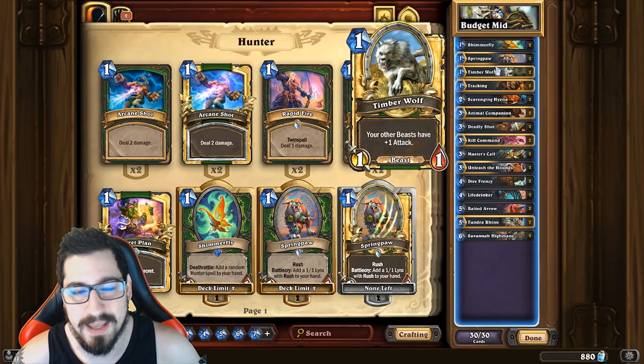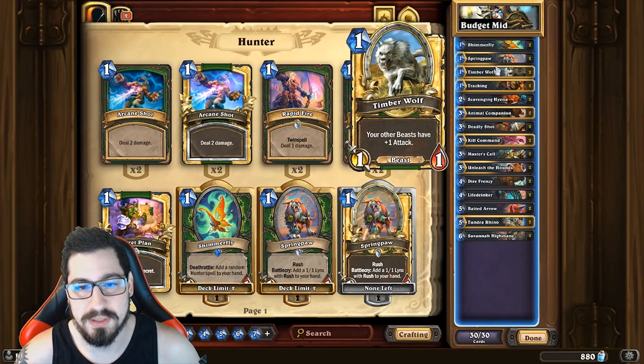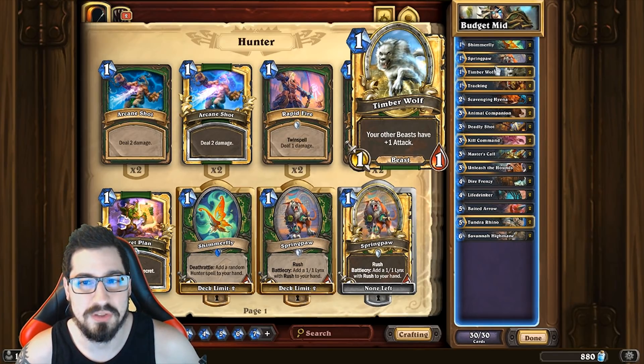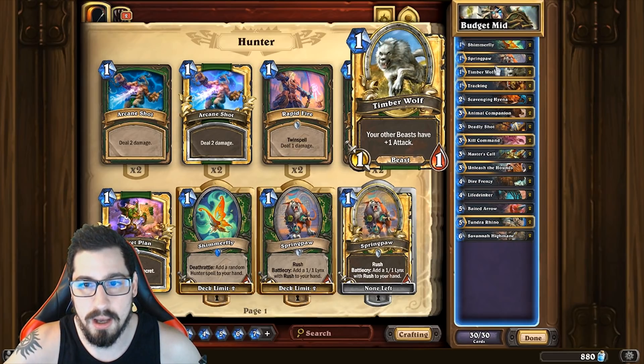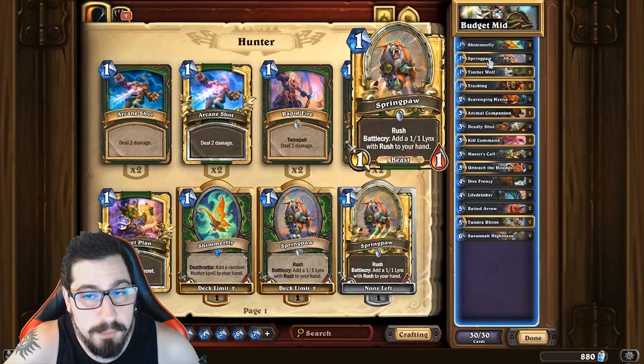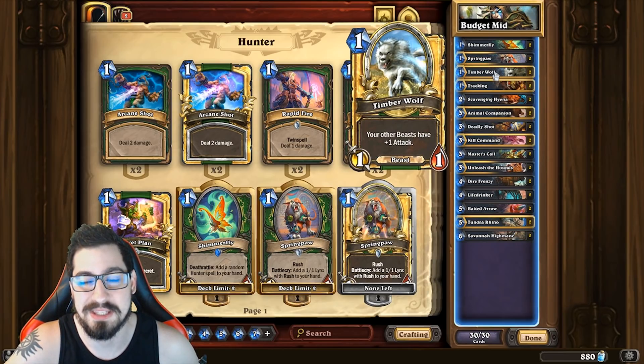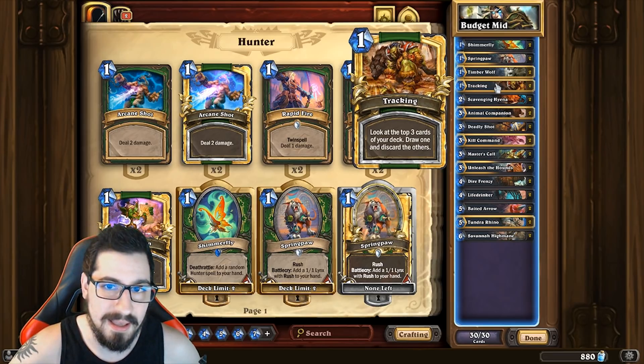Timber Wolf is a really solid one-drop. At first it looks like just a one-mana 1/1 that gives other beasts +1 attack — kind of meh by itself. But in combination with Unleash the Hounds and Spring Paw, Timber Wolf is a card that'll win you a lot more games than you'd think. Really powerful stuff.